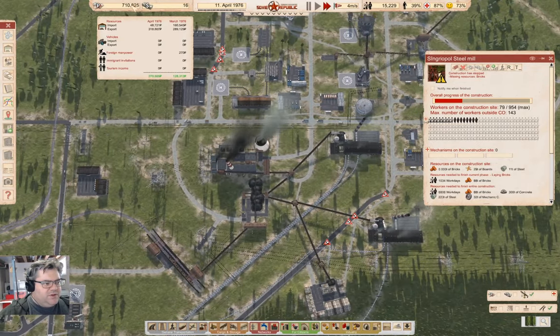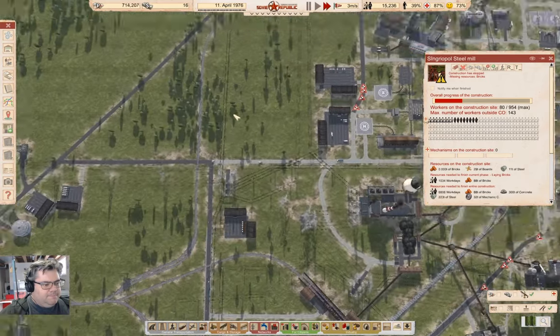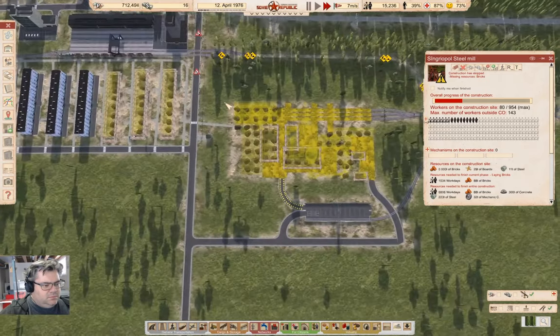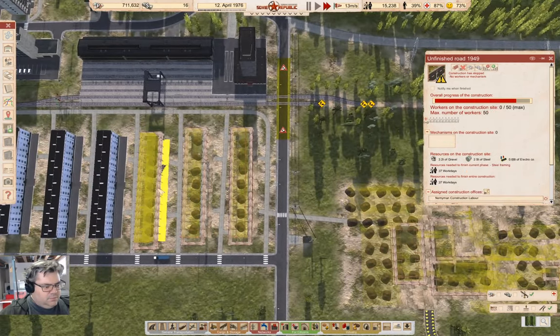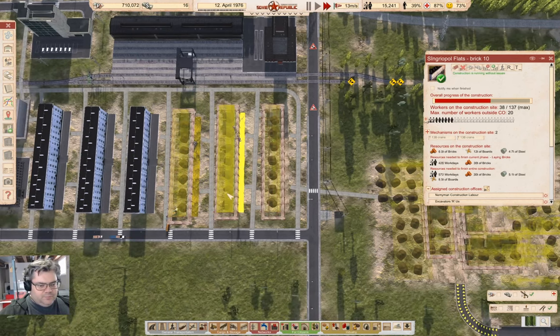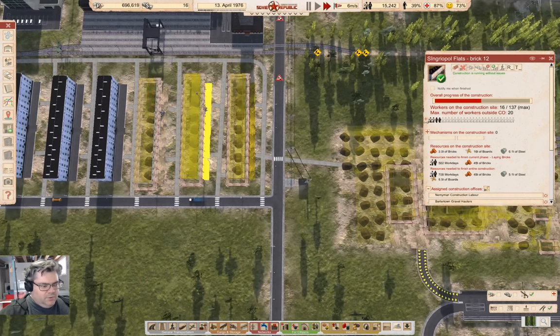We're up to 700k — that's fine. What are we short on? Workers. We're building stuff over here and the bricks are going over there. These guys need bricks as well.